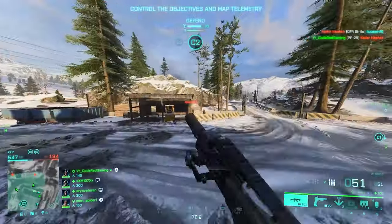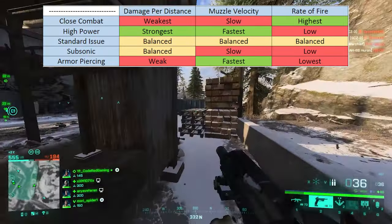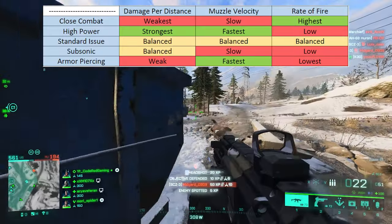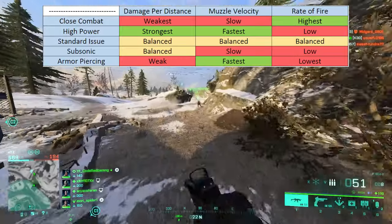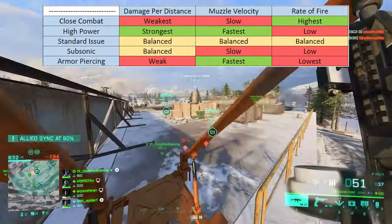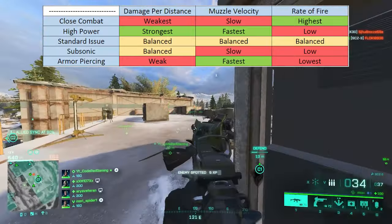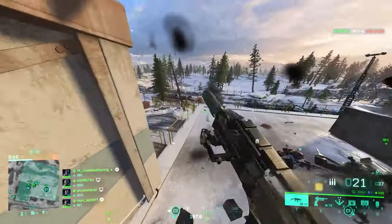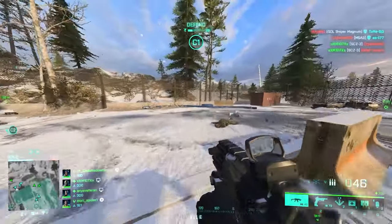Here's a quick comparison table of all five ammo types. Close Combat is the weakest for damage drop-off while High Power is the strongest. Armor Piercing is also weak, while Standard Issue and Subsonic offer balanced performance. For muzzle velocity, Subsonic and Close Combat are the slowest; High Power and Armor Piercing the fastest; Standard Issue is balanced. For fire rate, Close Combat is highest, Armor Piercing the lowest, High Power and Subsonic aren't great, and Standard Issue is balanced. Hope you enjoyed and found it helpful!